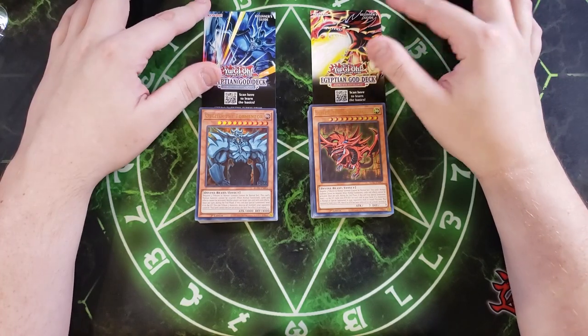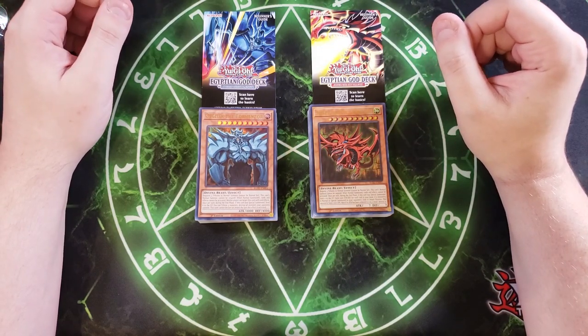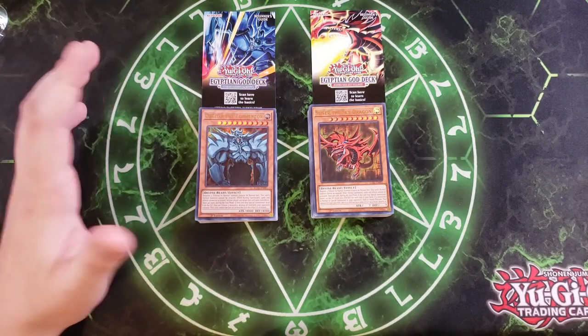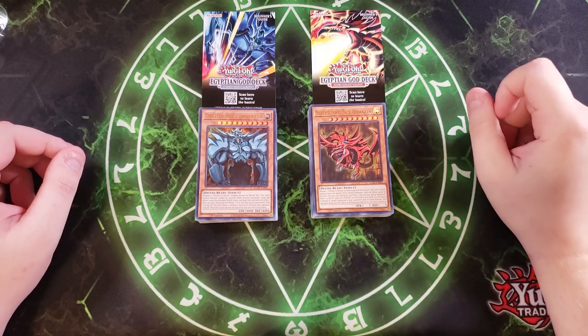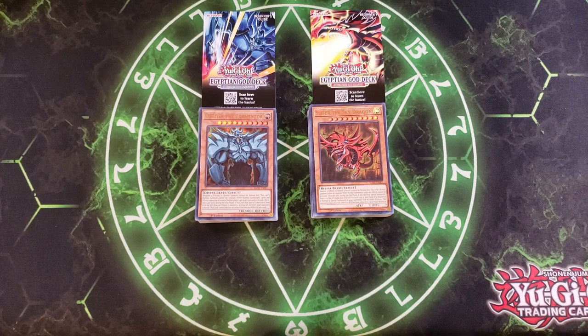I'm also going to try and update Slifer and Ra together in King's Court, because the Face Card Knights — Jack, King, Queen — are going to be really good for Slifer and Ra opposed to Obelisk. With Thunder Speed Summon it's going to be really nice to get out Slifer extremely quickly. So I'm really excited to do a lot of stuff with these — I always love doing cool stuff with the old-school Slifer, Obelisk, and Ra, and I have a lot of content in store.